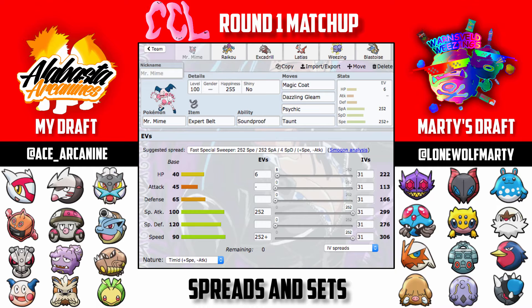I'll go over the sets now. Mr. Mime has Magic Coat, Dazzling Gleam, Psychic, and Taunt. Magic Coat is specifically for if he leads with something that's going to set up hazards — like Chesnaught with Spikes or Piloswine with Stealth Rocks — so I can block those and send them back to his side.